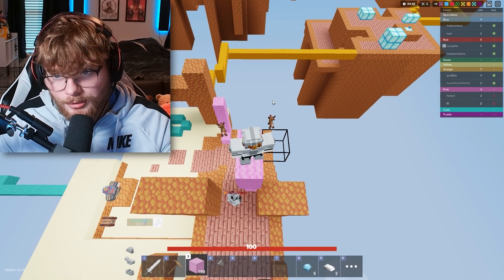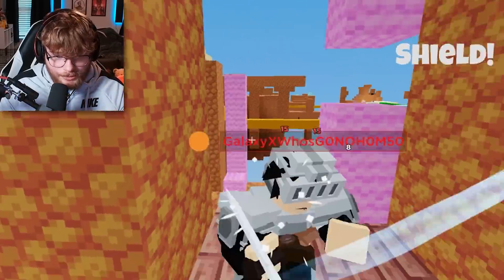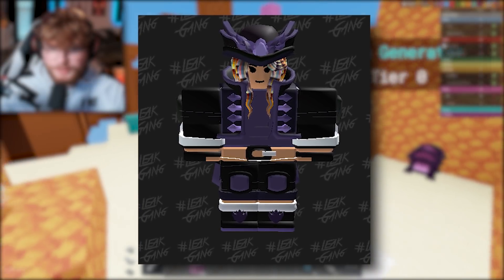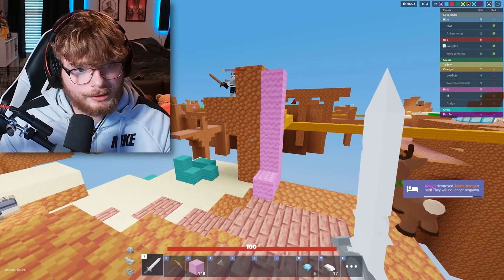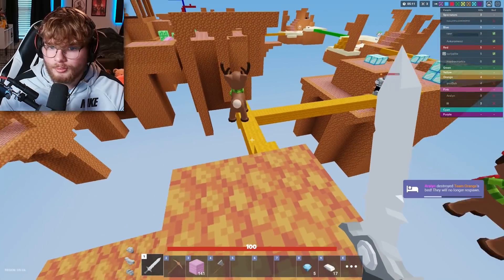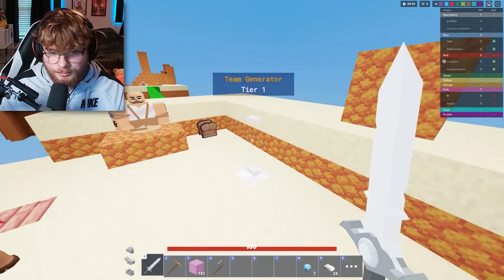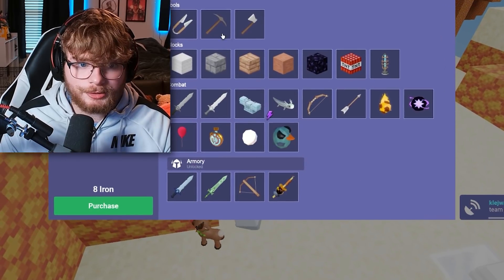Next up is the Vanessa kit. Nothing too special here — it does look a little different, probably just because it wasn't fully textured yet. But the hair looks so wacky, like someone just threw up all over Vanessa's hair. This one also had a different name: it was called Ranger instead of Vanessa. So they do some name changes with these things.